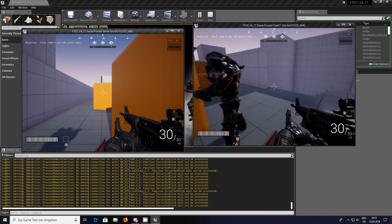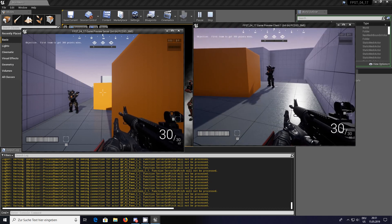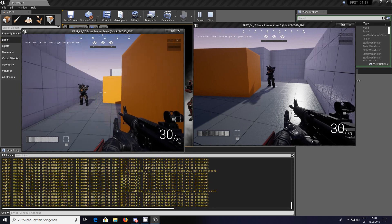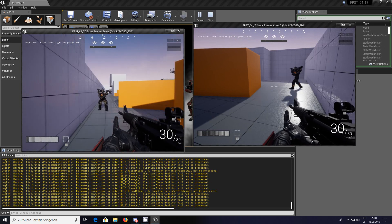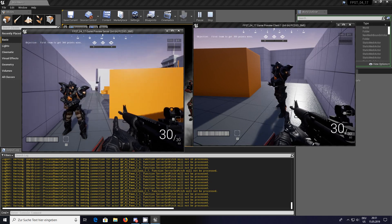As soon as you spawn in, you can only affect one player. To change over to the other screen, press Shift+F1 and you can click on the other screen, and then you can move the other player around. Maybe with a gamepad you could control both — maybe something I'll have to try in the future.